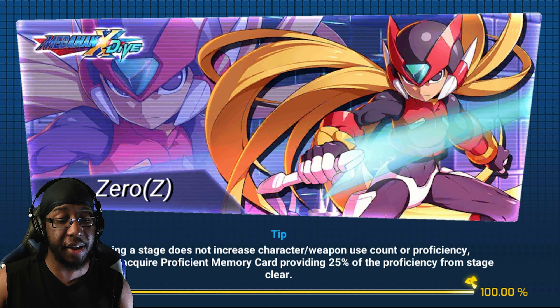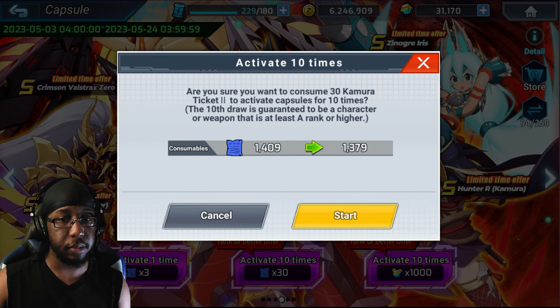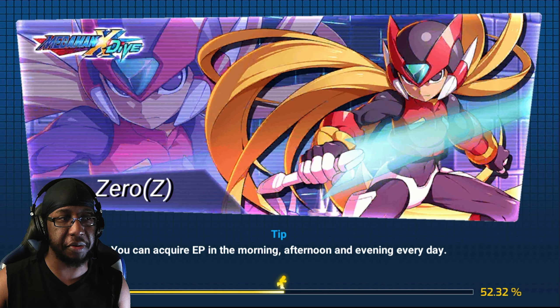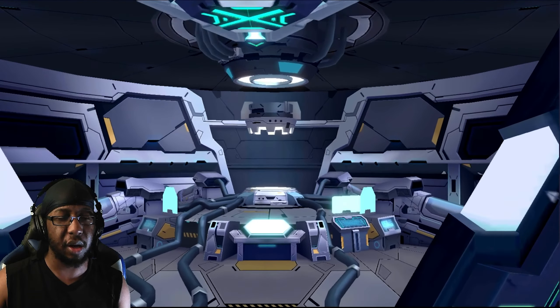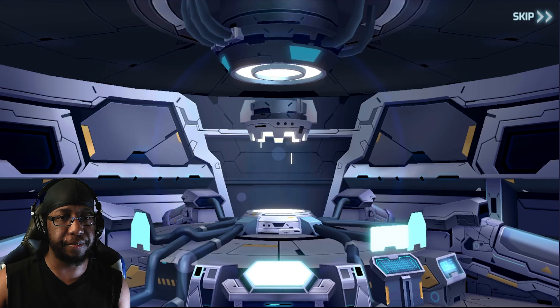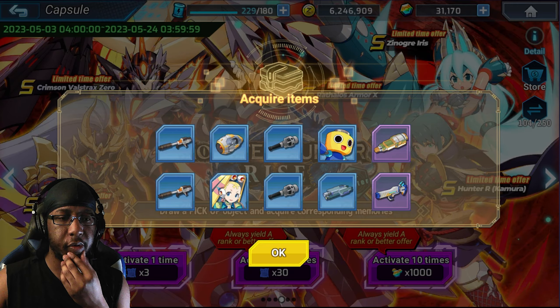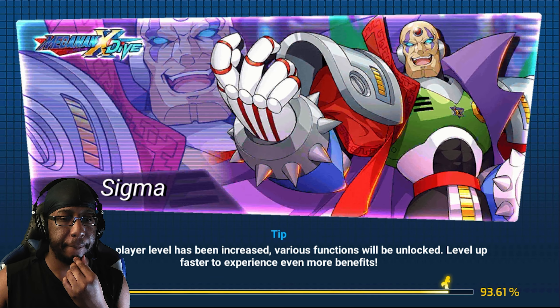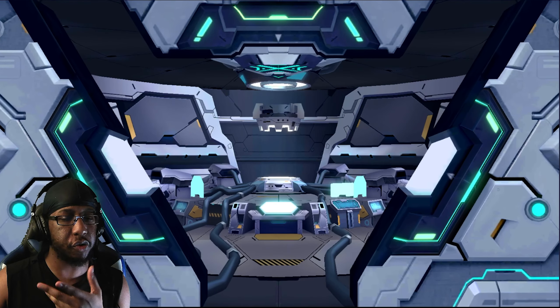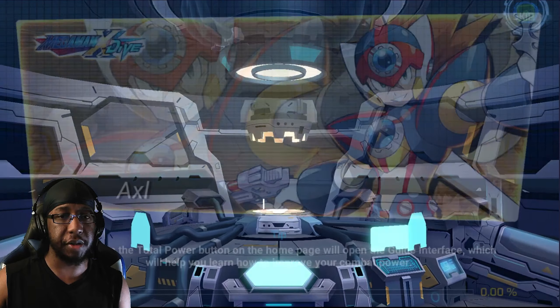I would also like some characters I don't have from the general pool — like I still don't have base Exe on either my Taiwan account or this account. I don't have Rogue on this account. There's a lot I don't have — base Exe, maybe Classic Base, I'm not even sure about Walnut Alt.